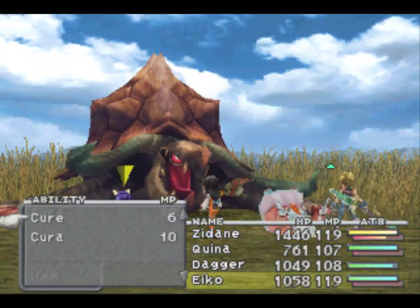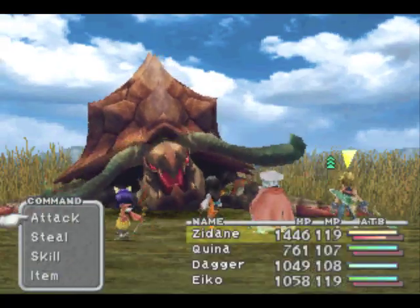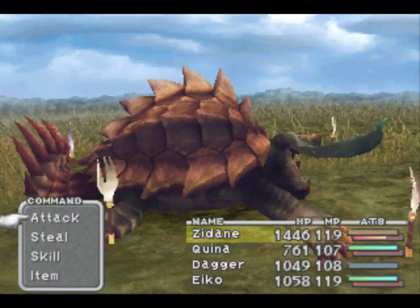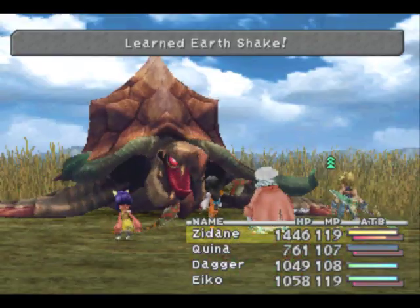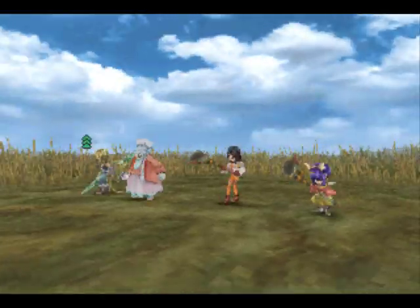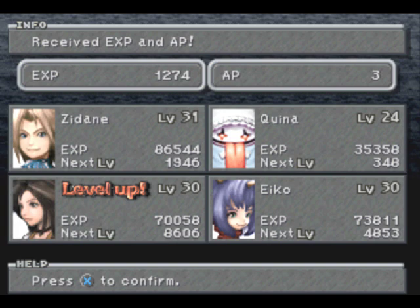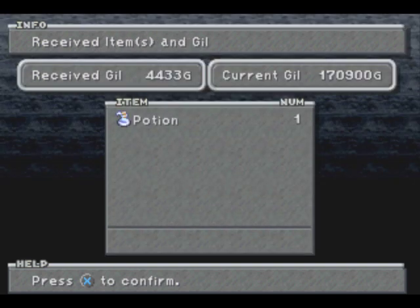Thank you for not killing him — although I may want to cure Kino in case he fails to eat the guy. Maybe I didn't deal enough damage. There we go — we learned Earthshake, one of the very few Earth elemental attacks in the game. Not that it's that great, because hardly anyone is weak to it, but it's something you can keep in mind. Better than a sharp stick in the eye.